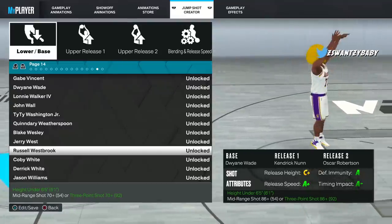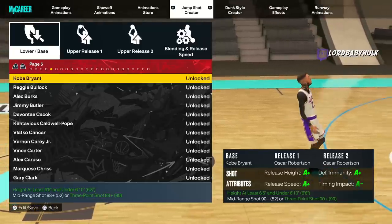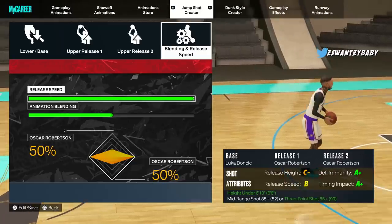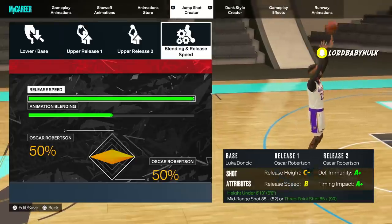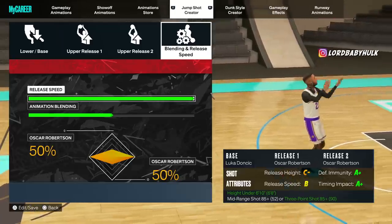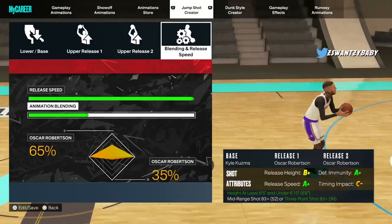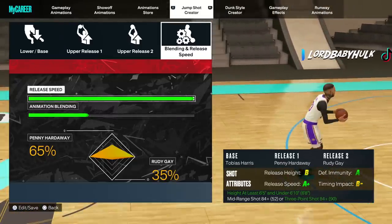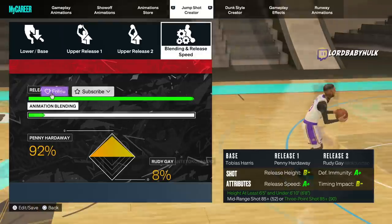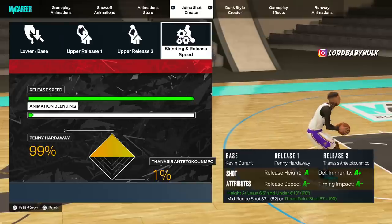Now for the six-five through six-ten range — here's a very nice jump shot with great speed. Here's another one if you want it slower and easier to time: higher green window, high defensive immunity, and timing impact that makes it more forgiving. That's about seven jump shots covered. Here's another six-five through six-ten option — that's eight. And here goes another decent one — this ninth one right here is the jump shot.